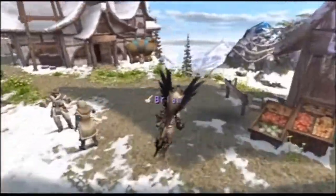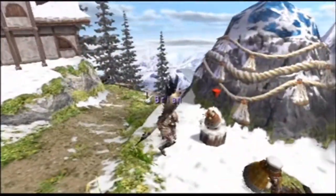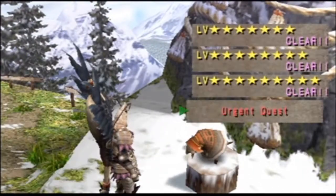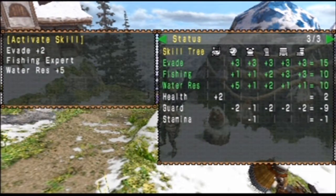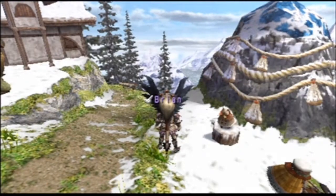This was going to be a live commentary, because I haven't done one for this game. And I thought it'd be nice to just fool around. So as you can see, I'm wearing my lobster armor. It doesn't really have that many great skills, except Evade Plus 2, which is quite useful depending on how you play.